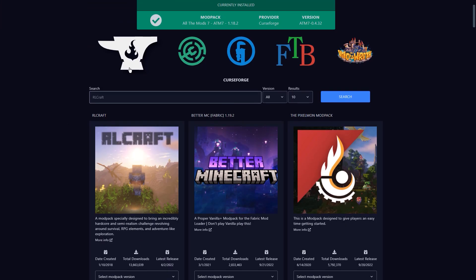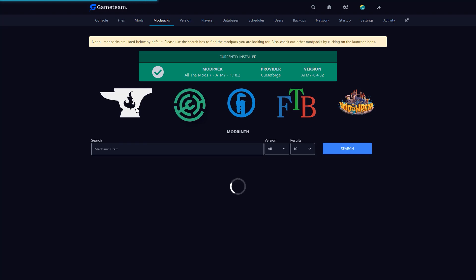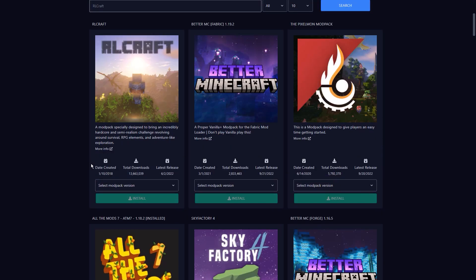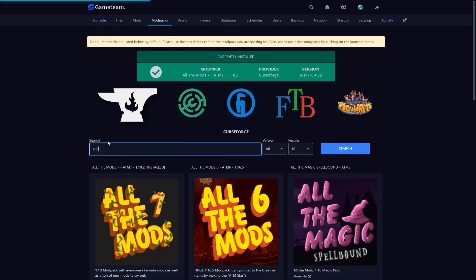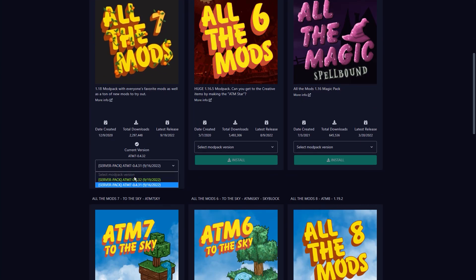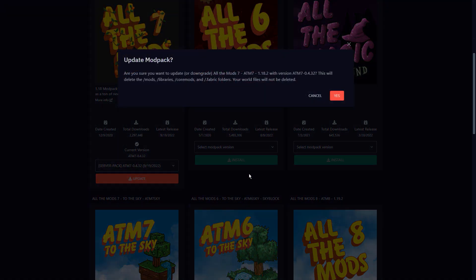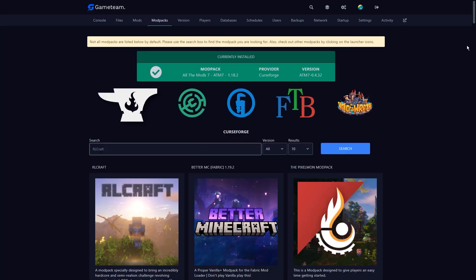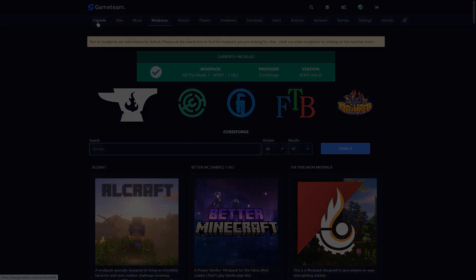All the Mods 7 is available on CurseForge, so select Curse Launcher. If you scroll down a bit, you should see ATM 7 in the second row. If it isn't there, search for All the Mods using the search bar. Click on the version selector and pick a version you want to play — we suggest playing the latest stable version. Click on Install, read the confirmation message, and click Yes when you're ready. The installer will run for a minute or two; don't close the page or you may have to restart the process. When it's finished loading, it'll refresh the page. To confirm it went through successfully, go to the modpacks dashboard again and check the modpack currently installed on your server. If it's ATM 7, you're good to go.